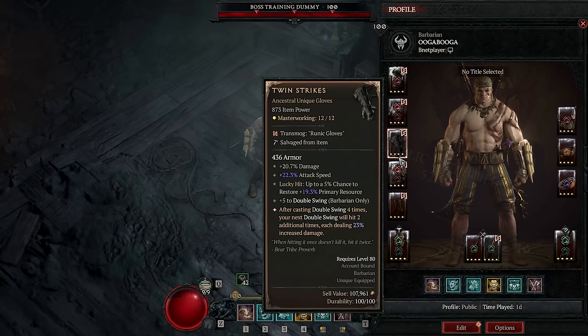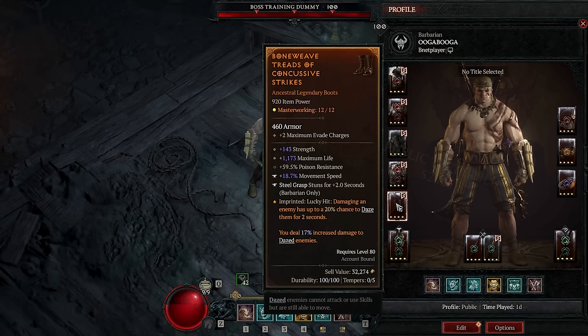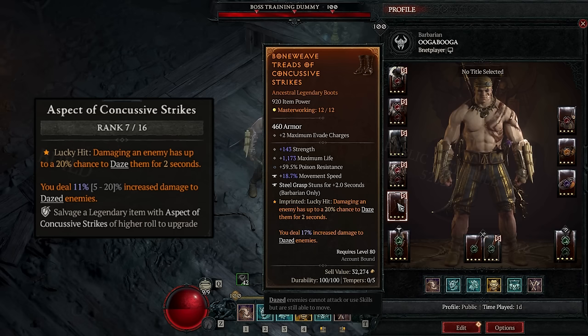For Aspect on pants, we're rocking the Iron Warrior Aspect for a whopping 35% damage reduction whenever we use Iron Skin, basically making us unkillable when it's up, and it can stay up near permanently. As boots, we're using this pair, which are pretty decent. Unfortunately, I was forced to roll Poison Resistance here, and we could otherwise have gotten extra movement speed — that would have been yummers. This is the Concussive Strikes aspect, which I will probably be running on every build using a lot of attacks, as it's absolutely broken for a boot aspect, granting massive crowd control as well as 20% multiplicative damage.